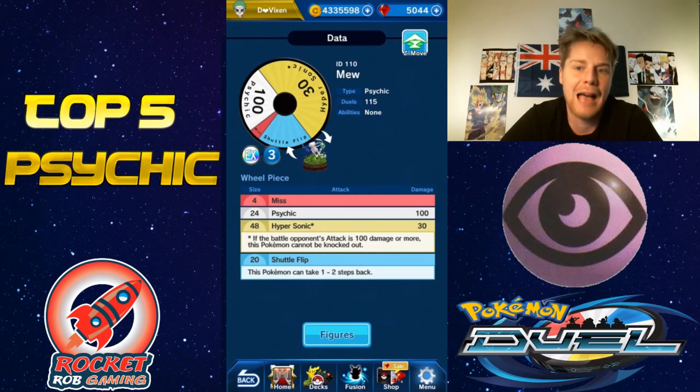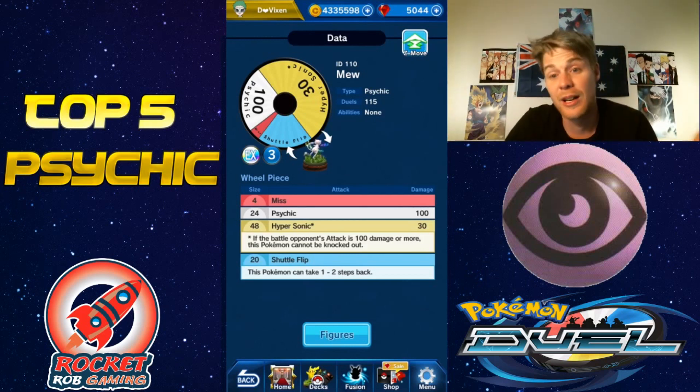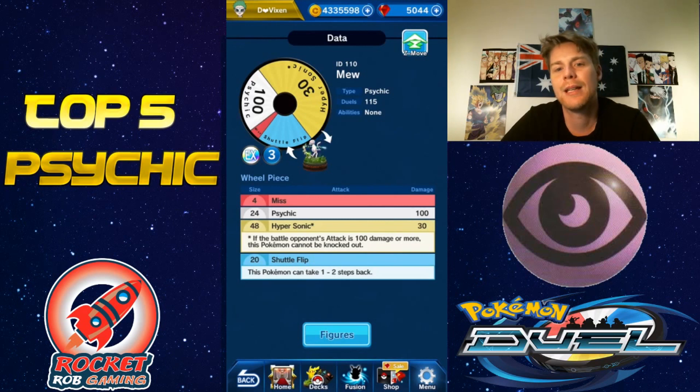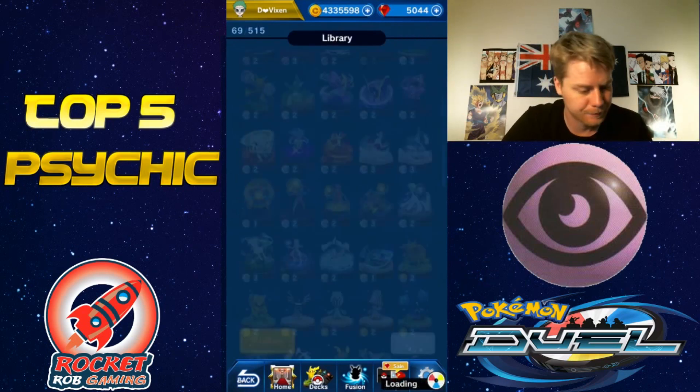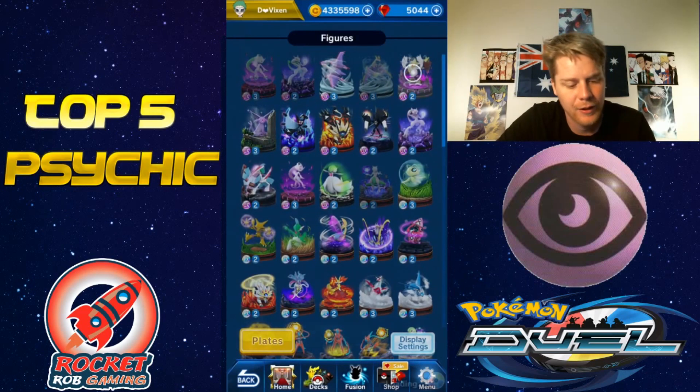As you can see, this Pokémon can take one to two steps back or in a different direction — you can't go over or through your opponent, but you can go any other direction, which is cool. Zero miss at level five, 3MP, great runner, huge gold, and it's a really reliable figure in general. That gets number five for me.